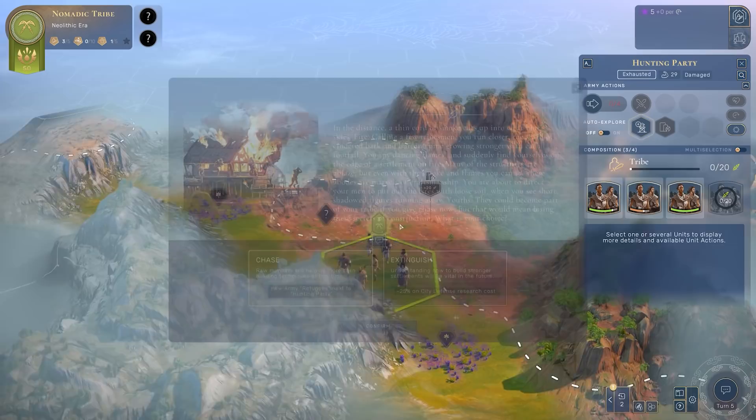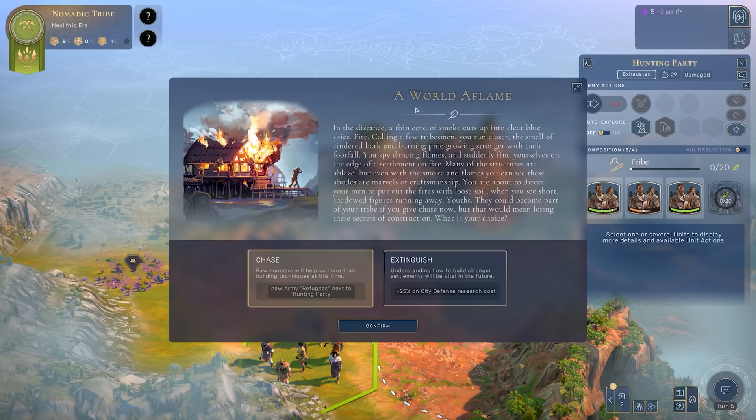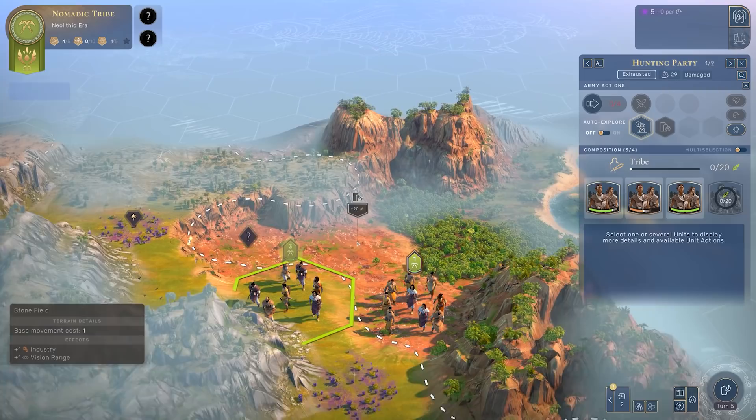A dialogue box has appeared. Humankind has over 150 unique events. This one is about a world aflame - a thin cord of smoke cuts up in the sky. I have a few options: I can chase, where raw numbers will help us more than building techniques and a new army of refugees will appear next to my hunting party. Alternatively I can choose extinguish, which gives minus 25% on city defense research costs. I'm more interested in gaining extra units to explore, so I'm going to choose chase - and boom, I've now got a separate tribal unit.